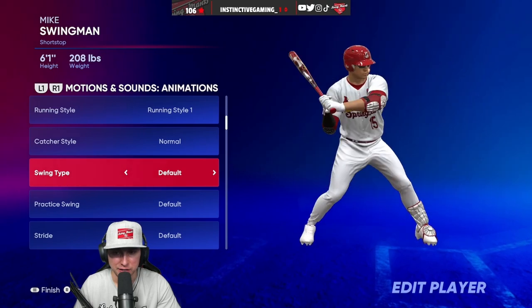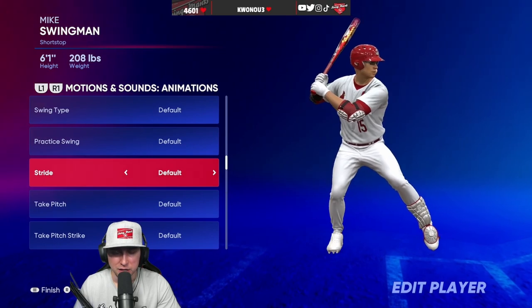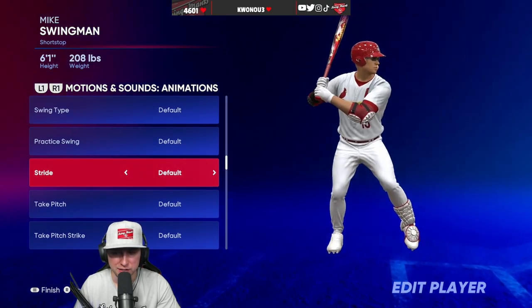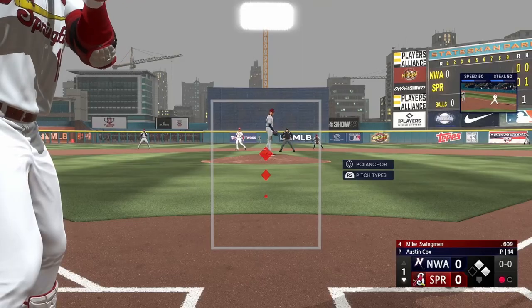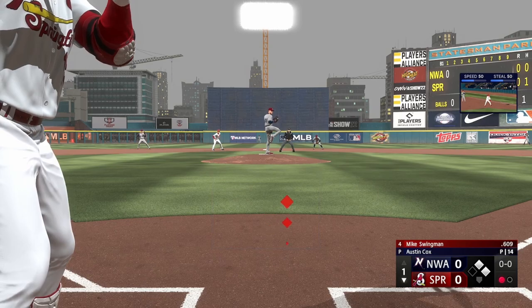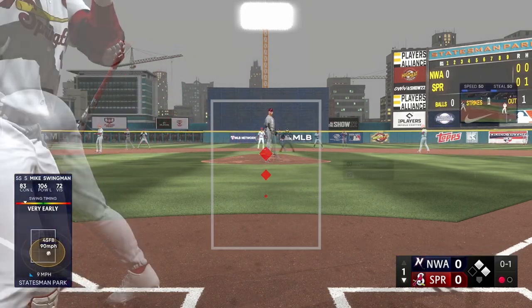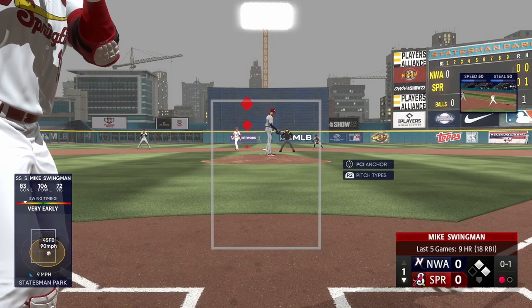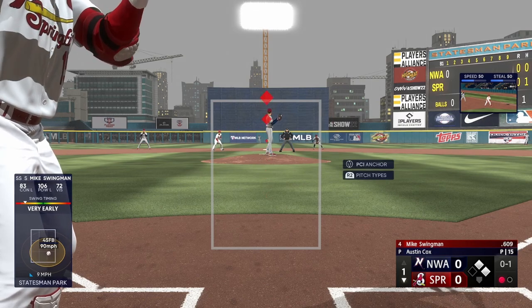As you can tell, he kind of rolls over at contact and then comes over. But his stride is one of the easiest strides to time because all you have to do is go with the load — it flows like a wave. As soon as you land with that front foot, that's when you usually swing. It's a lot easier because his load has such a smooth transition that you actually time a lot of balls and hit a lot of perfect perfects with it.